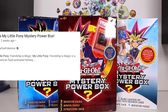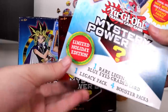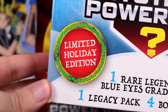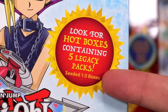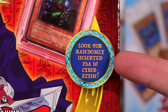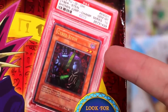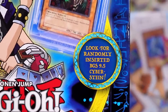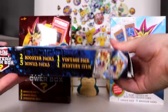Can we get anything of value from these boxes? This one was picked up around Christmas — it's a holiday edition. Look for hot boxes containing five legacy packs; every five boxes they have a hot box. This one is the heaviest of the three. Look for randomly inserted PSA 10 Cyberstein, and in this one you look out for the BGS 9.5 Cyberstein.